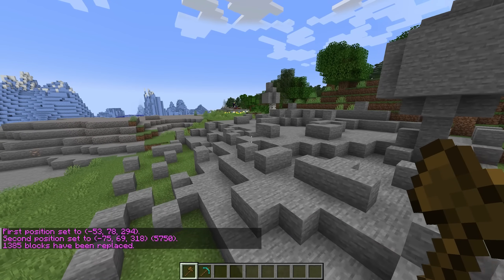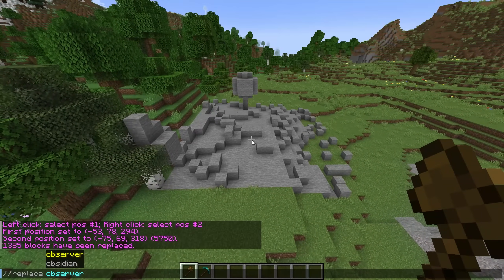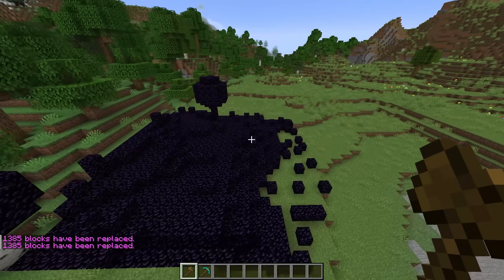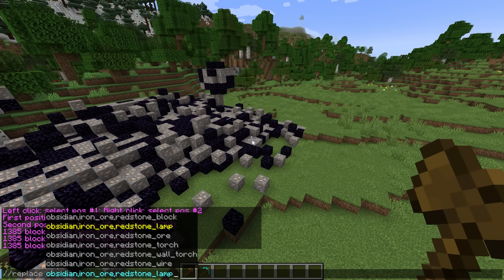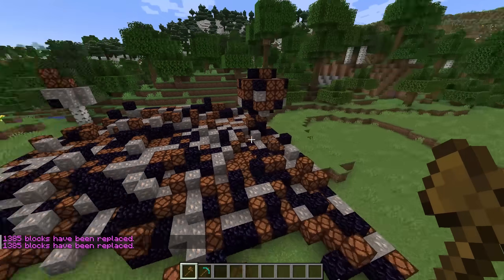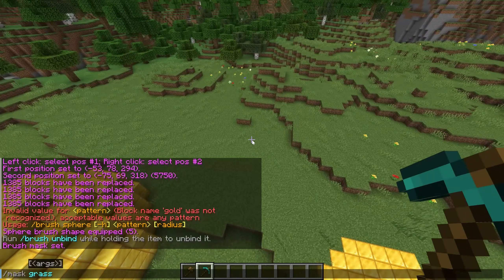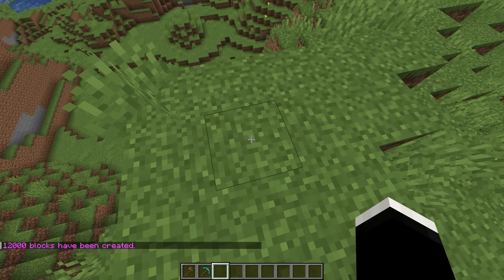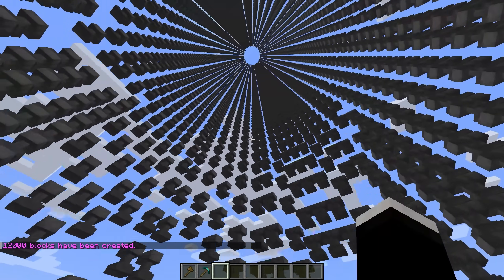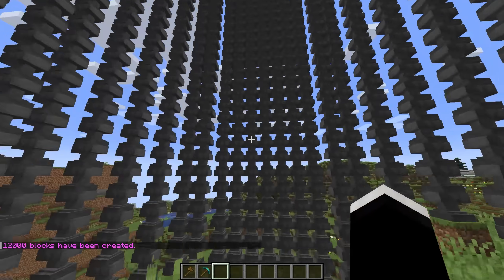Next, we have WorldEdit, which significantly improves building in Minecraft. With WorldEdit installed, you can make changes that would normally take hours in literally just a couple seconds. It just has so many commands and features that make large-scale building that much easier. Vanilla Minecraft has at least a few of these commands now, but nothing nearly as extensive as this. Most builders would definitely appreciate something like this, although generally mods like WorldEdit do update pretty quickly, so you shouldn't have to spend very much time without it.